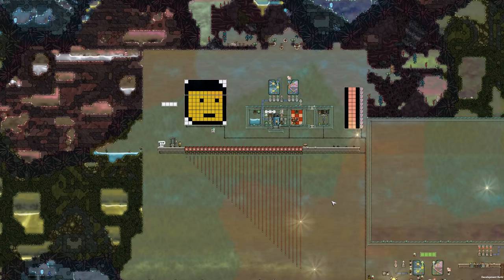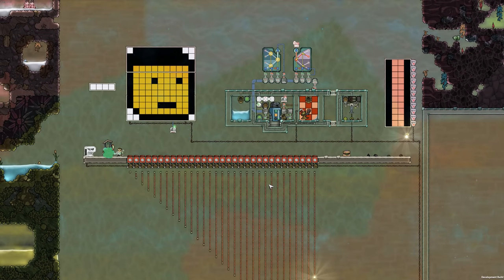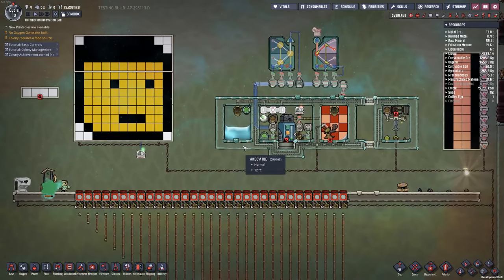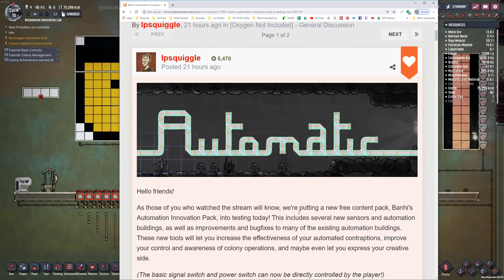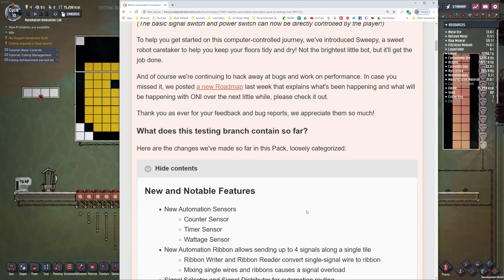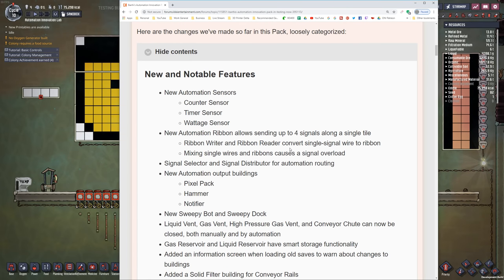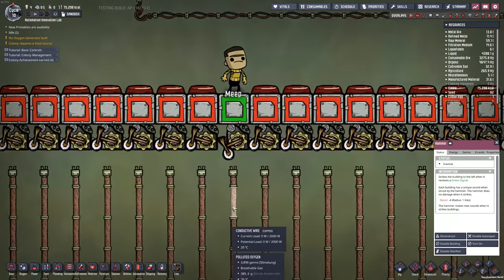Welcome back to Oxygen Not Included. Today we're taking a look at the brand new upgrade that's going to be available in a couple of weeks: the Automation Innovation Pack. As you can imagine, it is packed full of different automation pieces of equipment that we can put inside our base to automate just about anything we want, and it's got some other fun things to play with too.